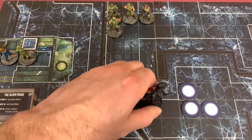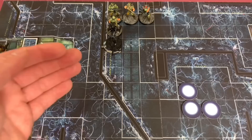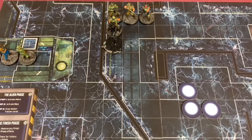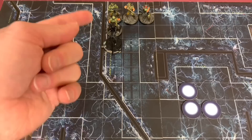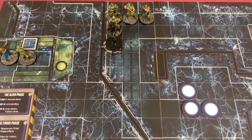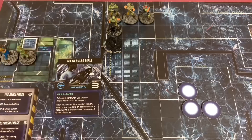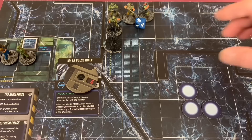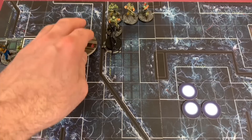Now that the alien has landed in front of Hudson, I'm allowed to make a defensive fire action — all characters within four spaces and line of sight can shoot. Starting with the closest character, Hudson: I exhaust a card, his aim dial is at six, I need a six or less, and I roll a ten. He has failed. If we don't get this alien out of here, Hudson might meet his fate. Next is Hicks, who can also see the alien and makes an attack — he has an aim dial of seven, exhausts a card, rolls and gets another ten. These dice are totally against me.